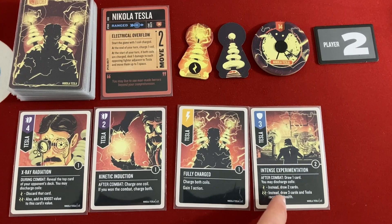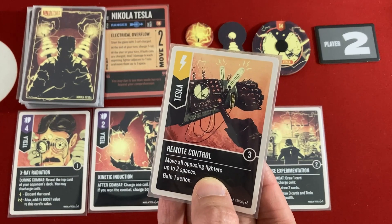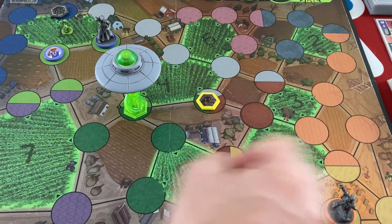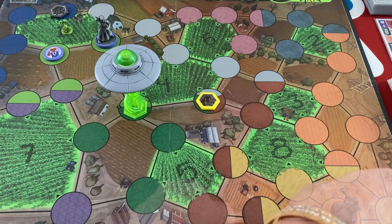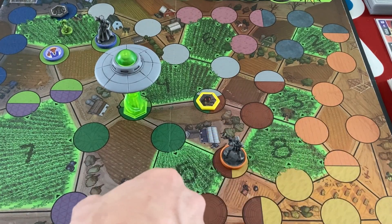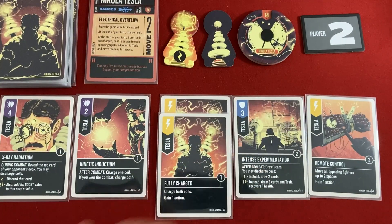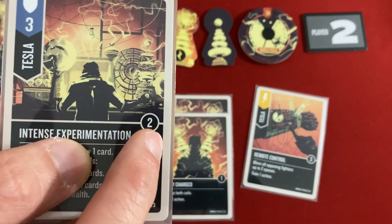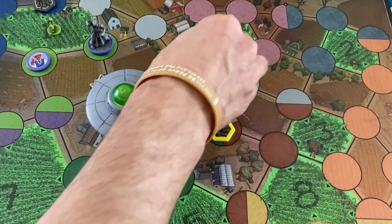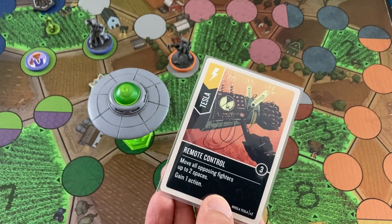Intense Experimentation lets him draw cards after combat, and discharge coils to draw even more and potentially heal. He maneuvers first and draws Remote Control — move all opposing fighters up to two spaces and gain an action. That's awesome. With that, maybe get both fighters near the Tarantula. He uses basic two movement, then for a second action maneuvers again and draws another Fully Charged. He boosts his move with Intense Experimentation's boost value to move four — but then he realizes he's out of actions, so Remote Control gets saved for later.